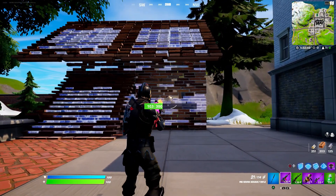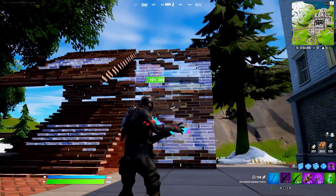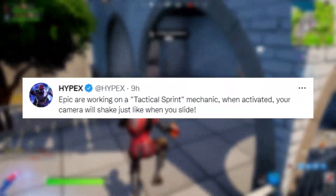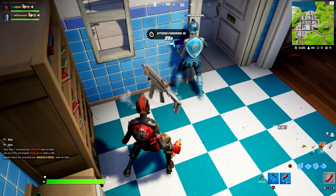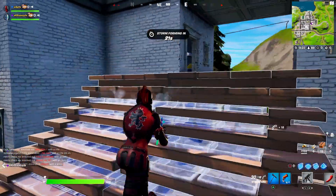The Ranger assault rifle has had a buff with its build damage — it does more build damage now and is way more accurate than it was before, because before it was awful but now they've changed the accuracy on it. We then have a brand new tactical sprint feature that will make your camera shake just like when you slide, and you'll be able to run much faster. This will be coming into the game very soon as they've added the features in the game files.